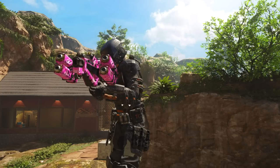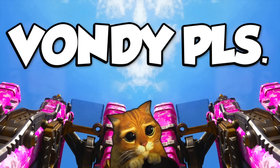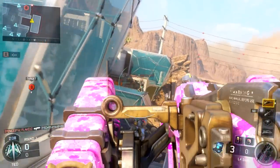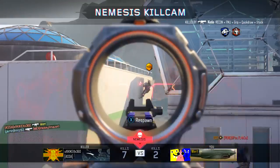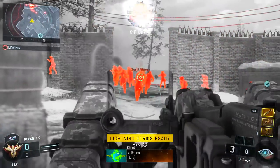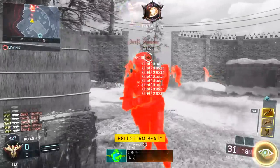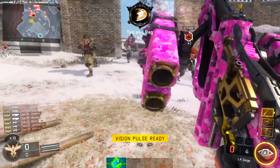Why does something that looks so cool have to be so weak? I legitimately wish we could dual wield this rocket launcher if it's going to be this weak. Stop being so weak — Black Ops 3 is already over the top, and I don't think having akimbo rocket launchers would be too far of a stretch for the game at this point. Either way, they turned something that was pretty badass in the past into a toy that you can only get in supply drops.